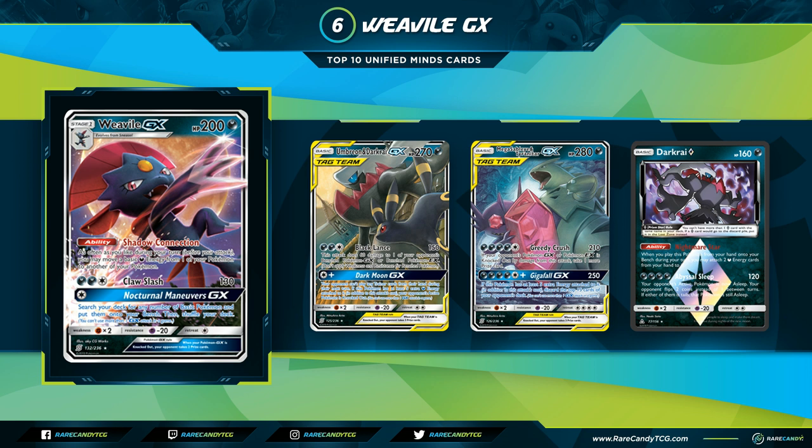Coming in at number six is Weavile-GX, the card that essentially started the whole new Dark Box deck. It is a 200 HP Stage 1 Dark Pokémon with the ability Shadow Connection: as often as you like during your turn, you may move a basic Dark energy from one of your Pokémon to another. Notably, unlike Hydreigon, it cannot move special energy — only basic Dark. For Dark, Dark, Colorless it has Claw Slash for 130, and the GX attack for one Colorless, Nocturnal Maneuvers, searches your deck for any number of Basic Pokémon and puts them onto your bench.